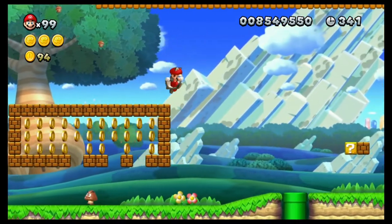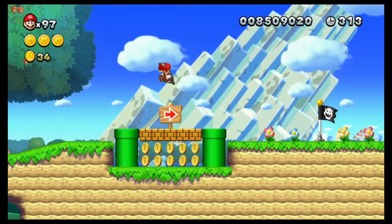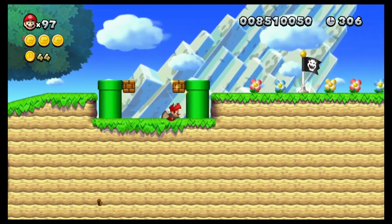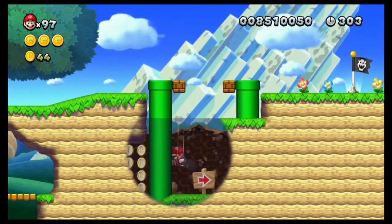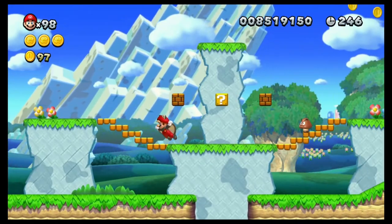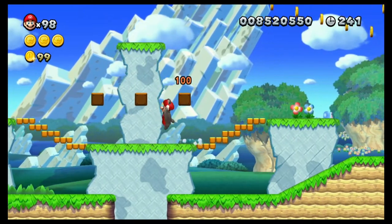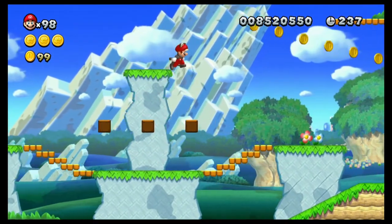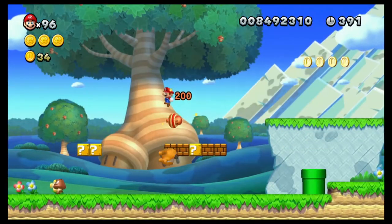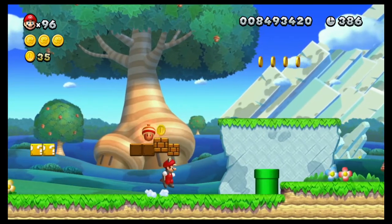After that, you go through the stage testing the ability. Maybe you get hurt a couple of times and pick the power-up back up — this is an easy level, after all, it's the first level. Throughout the stage, you watch the Waddlewings cling to walls, and maybe you cling to a wall by accident, but now you know how to do it. So far, Waddlewings teach us the basic mechanics of the Flying Squirrel ability, while coins guide us to use those abilities, and the whole level is designed to help us learn the different abilities of the suit.